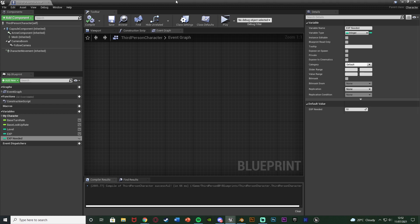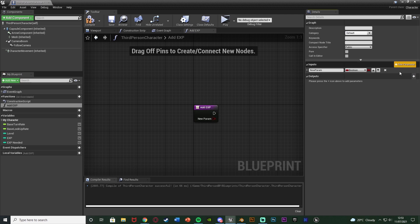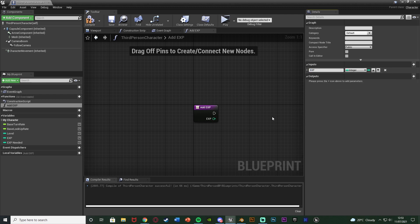While we're in the character blueprint I'm going to create the system and function for increasing our experience and leveling up. I want to do this inside a function, so on the left I'm going to hit add function and name it 'add EXP'. I'm going to add an input named 'EXP' as an integer — this is how much experience points we want to add to the player's current experience.